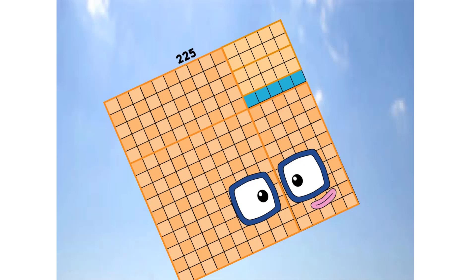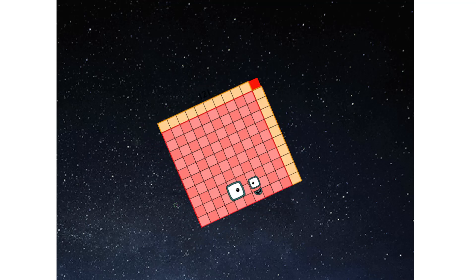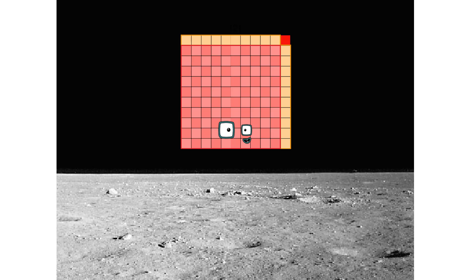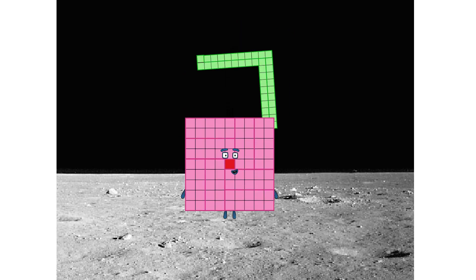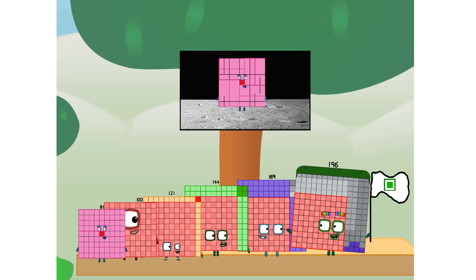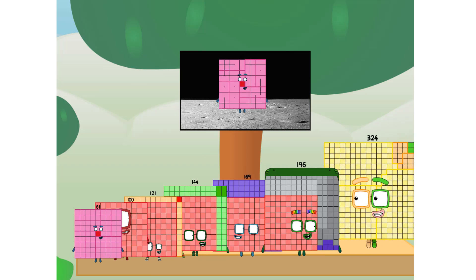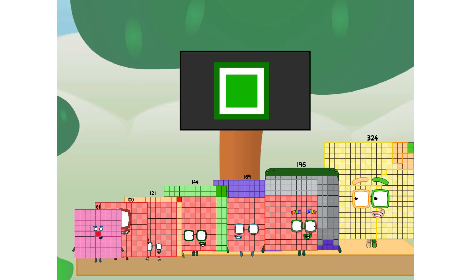Primary launch stage completed. Engaging secondary stage. We've reached space. Second stage complete. Entering lunar orbit. Launching lunar lander. Whoa — the square has landed! We did it! The only thing left now is to plant the square club flag. Numberland, we have a problem — I forgot the flag. Don't worry, little 9. I'll take care of this. 324. And I promise — no rockets. Square power only.